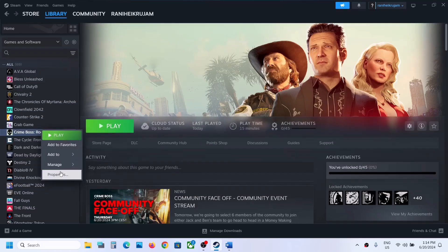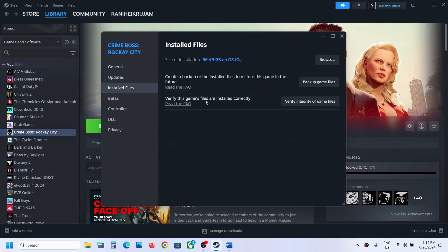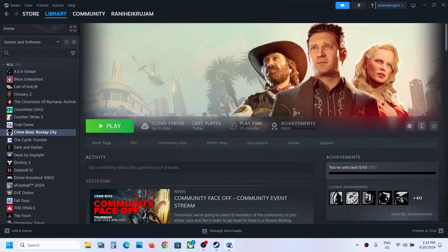To verify the game files, make a right click on the game, select Properties, then go to Install Files and click on Verify Integrity of Game Files. Once the verification is 100% complete, you can launch the game and then check.